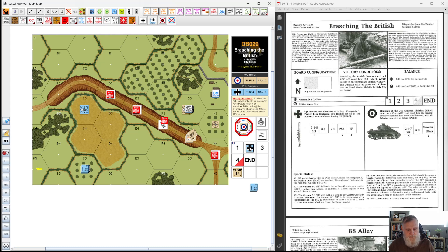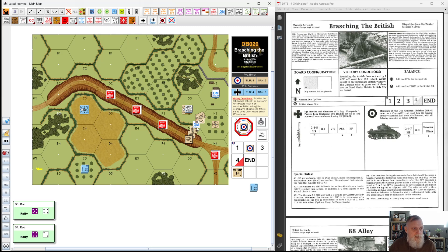British turn two — no wind yet, so no worrying about spreading since we only have vehicles on fire right now. Wind change: no wind, almost had gusts — that would have seen some flame spreading for sure. Rallies: this unit needs snake eyes, as do you. Nobody rallies.